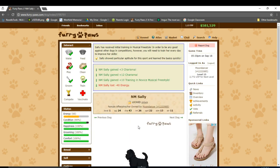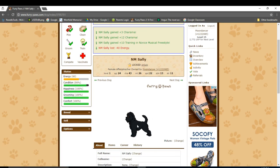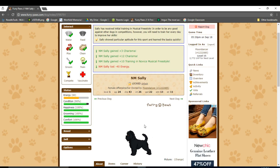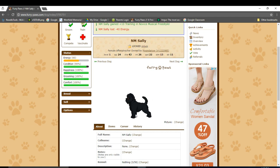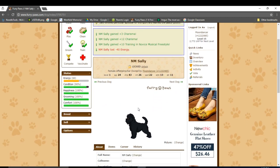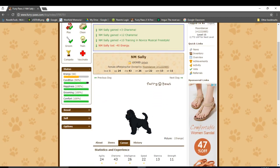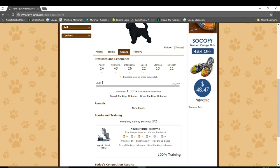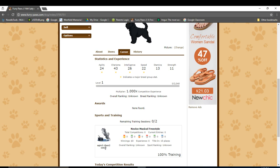Now I have to click this button again. Now that I'm back on Sally's page, I can train her as I already did — this will help her in competitions because it increases her stats. Now that I've decided Sally's sport, I can purchase her collar, leash, and food that will help increase her important stats. If I go to Sally's career tab right here, I can see what stats her sport focuses on — agility, charisma, and intelligence. Different sports have different stats they focus on.